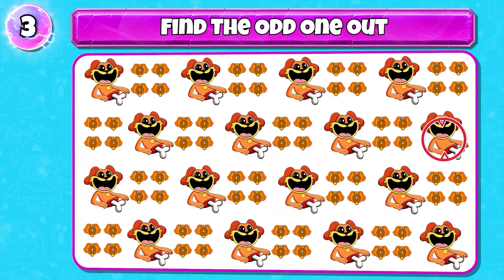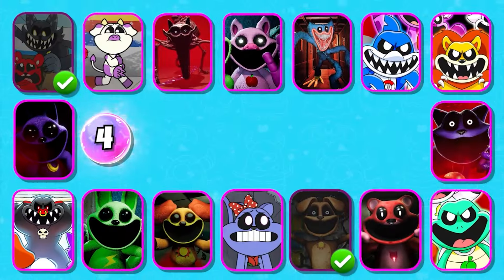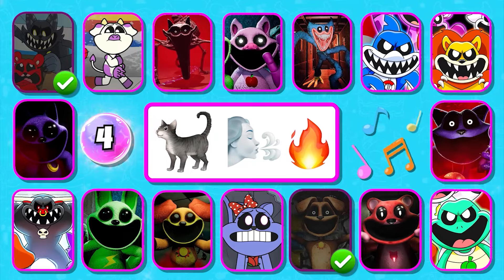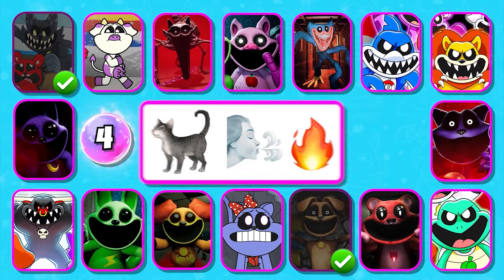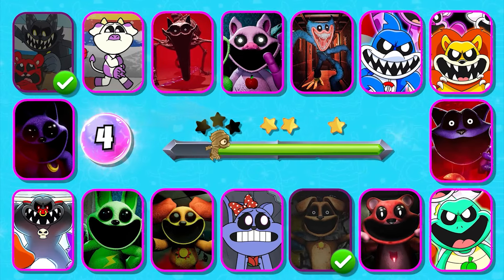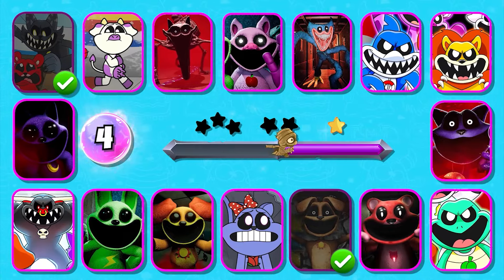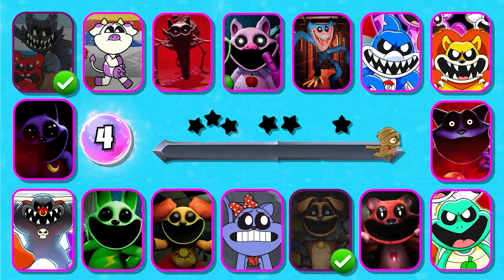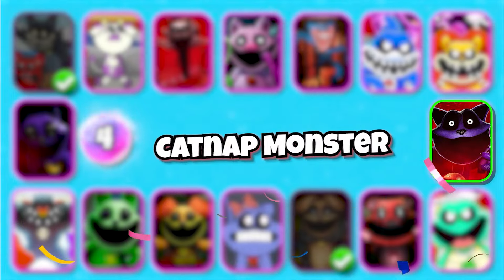Exactly, it's here. Level 4 — can you guess this character by these emojis? You're really good, it's Catnapped Monster.